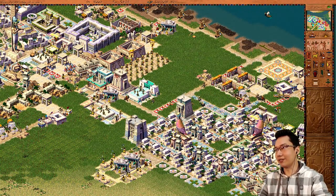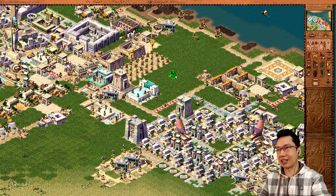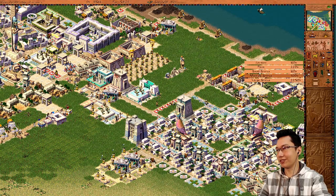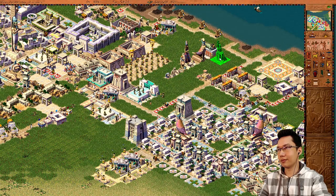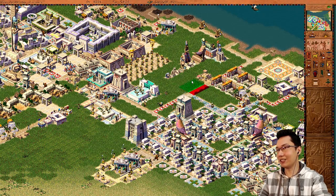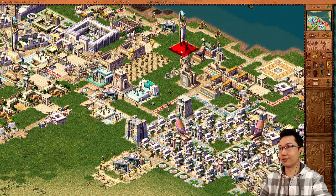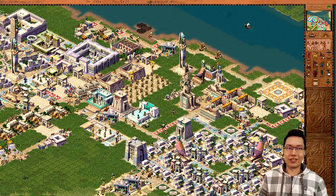There are actually about four different statues for each size and it cycles through all of them. So the variety of statues we have — if I go to the small statues, we have four options. These are the medium statues. And for large statues we have this one that everyone knows, another one, and my personal favorite, this really tall one. Look at that variety.